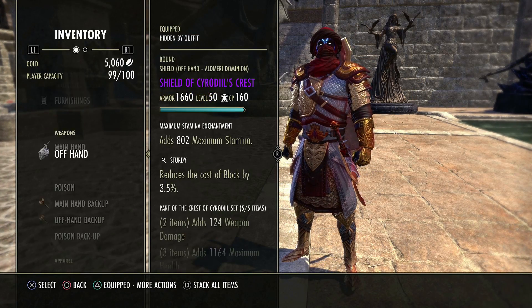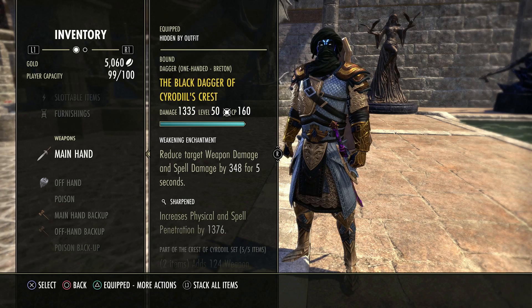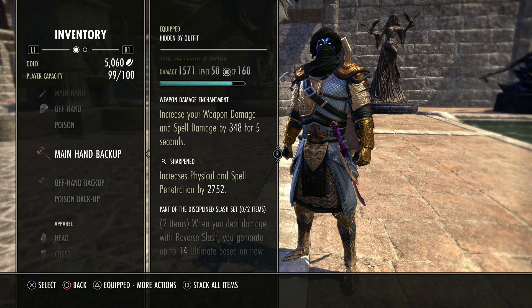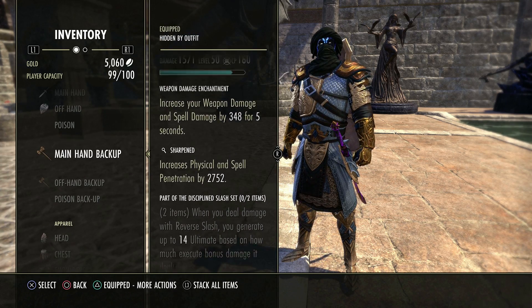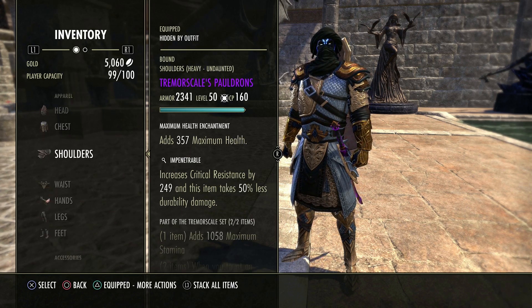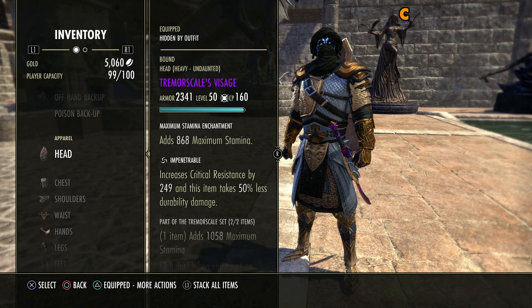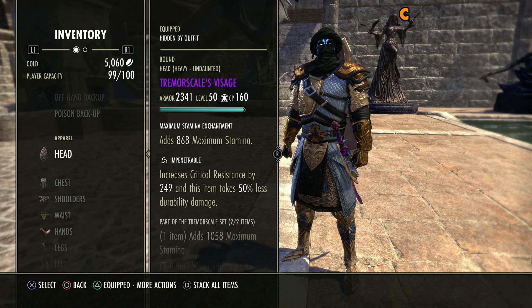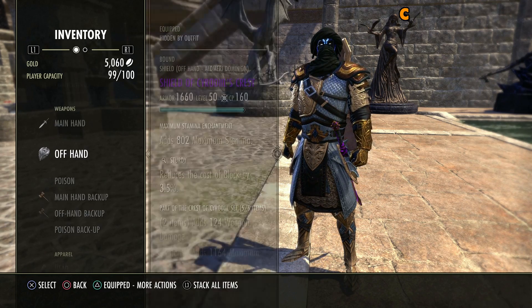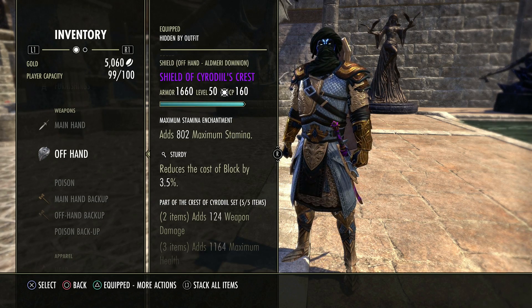So to recap over the gear: we have five pieces of Cyrodiil's Crest, we have one Asylum two-hander on the back bar, we have Tremor Scale helmet and shoulders in heavy, and we have five pieces of the Tormentor. Every single thing should be in Impenetrable so you can get around 3k crit resistance, but at the moment I've got Sturdy on the shield which actually works out just fine because I can block loads of damage anyway.